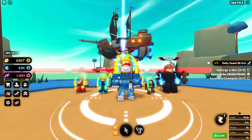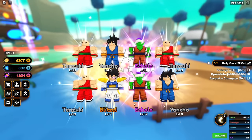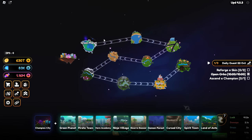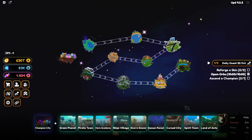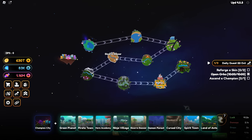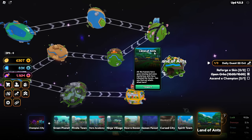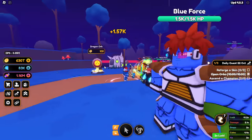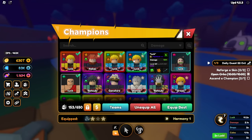The first cosmic summon is at the green planet — the dragon summon. It's actually the easiest one to get because as you go further down in the worlds, the chance of getting a cosmic summon decreases by 10x. So the green planet is the easiest and the Land Advance is the hardest.